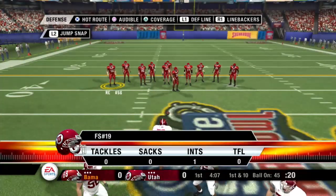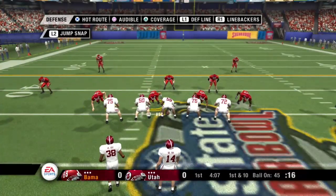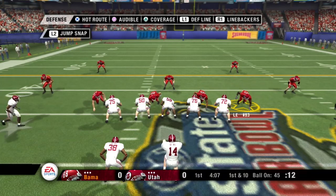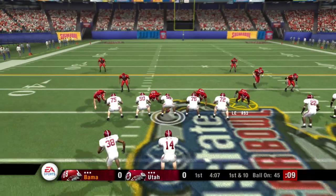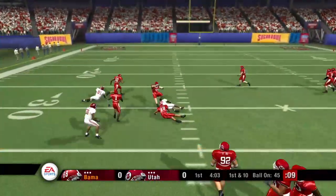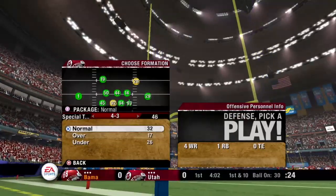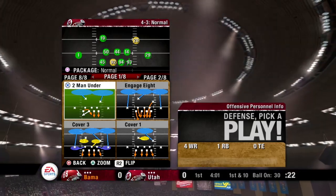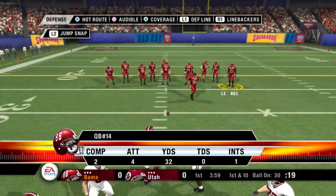First down, 10 to go, ball on the 45. Number 22 takes off to the right side, looks to pass, he throws on the run. They'll bring him down right around the 30. One of the things often overlooked in college football is the relationship between a quarterback and his receiver. Here, you can see that these two are definitely on the same page.